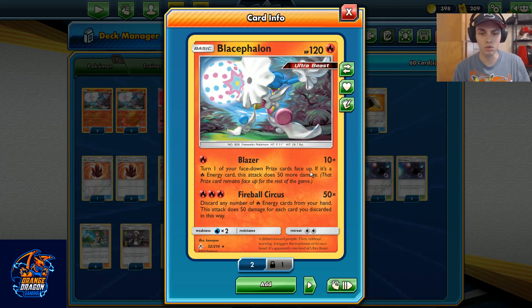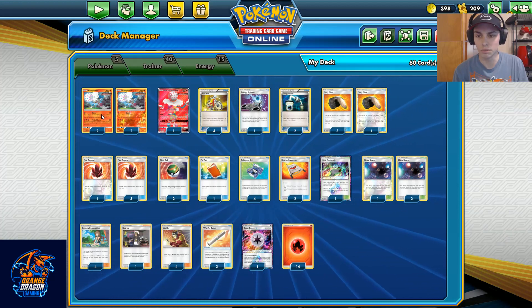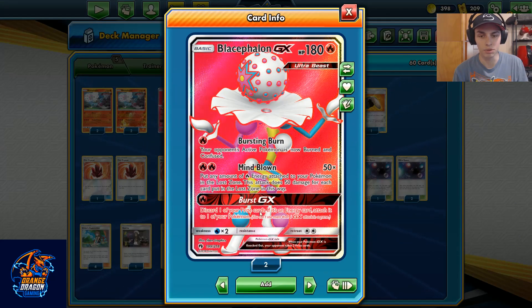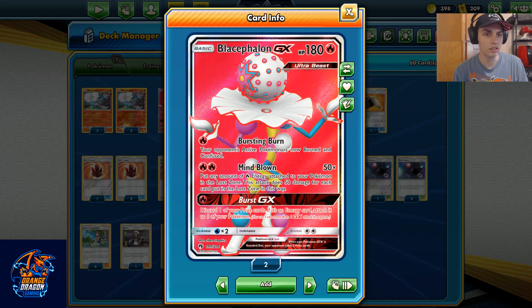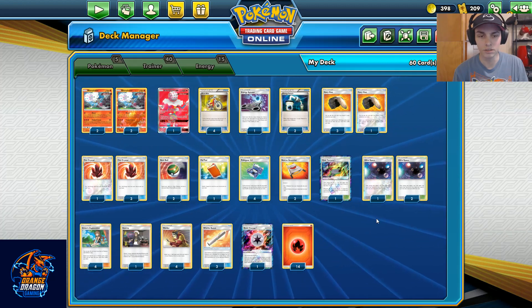The reason this card is so good is the unlimited damage from Fireball Circus. Three fire energies — you can do a turn two with Welder and a fire energy. 50 times per fire energy discarded from your hand. It's not like Blacephalon GX where you lost zone them; you just toss them from your hand. And they printed stupidly good fire cards for this set. Basic count: four babies. I still play one Blacephalon GX because Burst GX is still too good — you use it late game, ultra space or nest ball for it, attach, and good game.